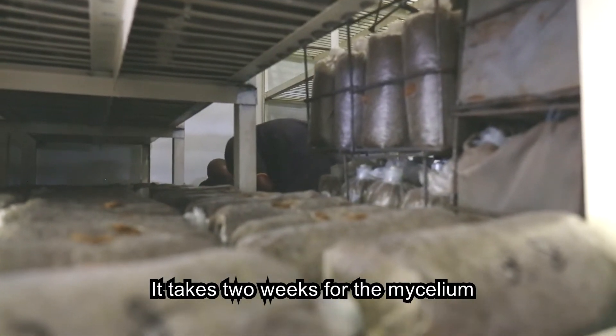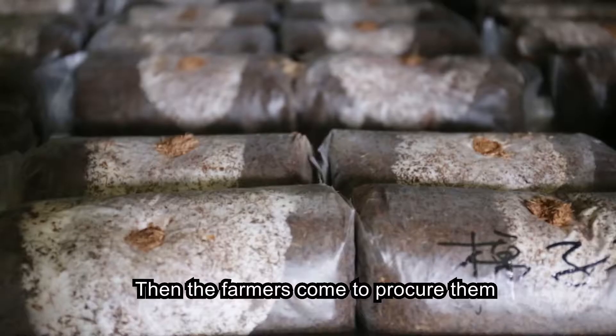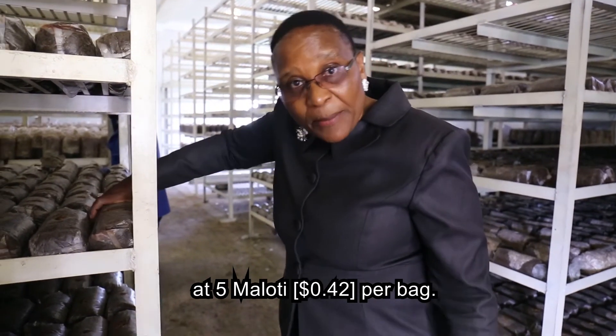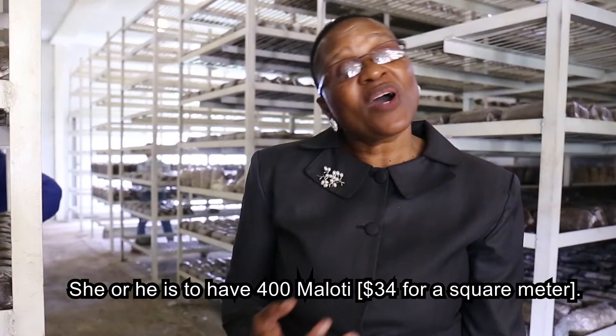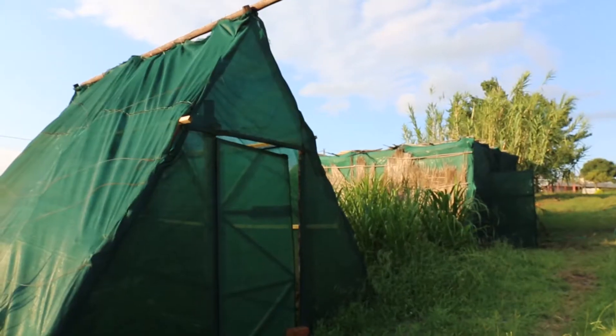It takes two weeks for the mycelium to colonize the whole spawn bag. Then the farmers come to procure them at five maliti per bag. A square meter is covered by 80 bags, so a farmer needs to have 400 maliti per square meter.